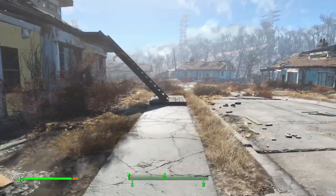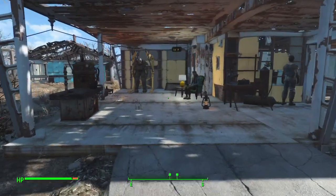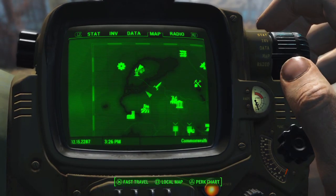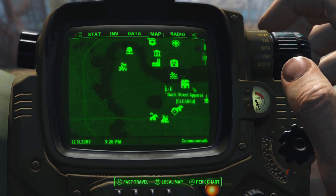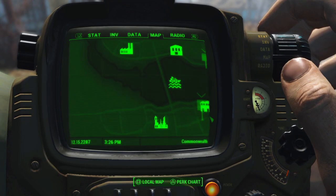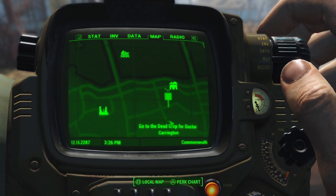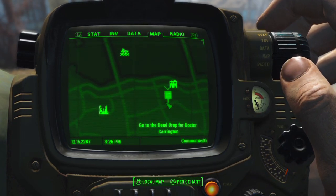Welcome back to Fallout 4 in Sanctuary. Like I said, we didn't know where we were going to be at. Last video, we took out the guys at Backstreet Apparel and set a Miele up there. Now there's another thing going on in this area too — a dead drop. There's one right there.